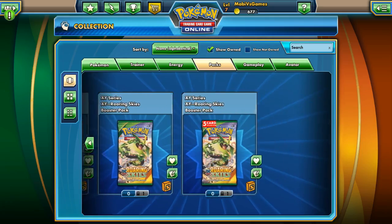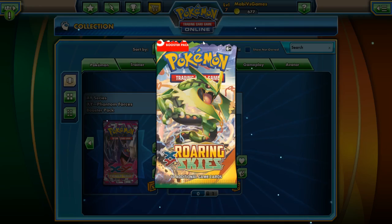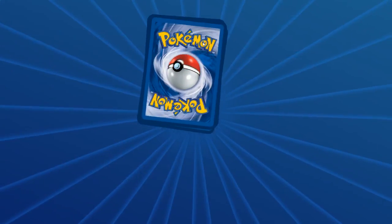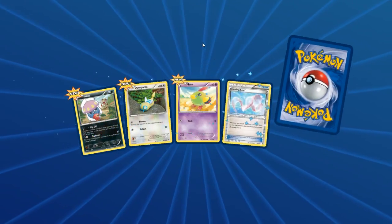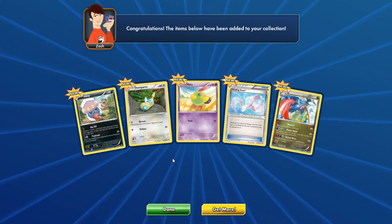Let's just open this one up. Roaring Skies. I think we've opened up a good amount of these already. This is going to be a five booster pack one. So here we go. Oh, look at that! Five new cards.